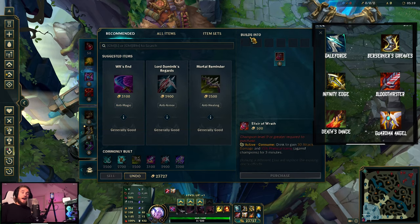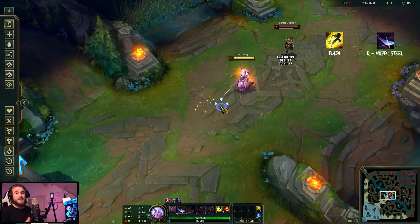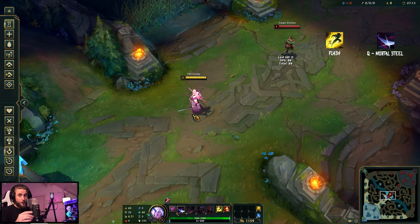Now for the first combo — and the reason we run Flash — it's the Mortal Steel Flash combo. Your Q has a finite range, but with Flash on top of it you can assassinate, chase, or catch up to certain champions. Let's have a look at that in slow motion.